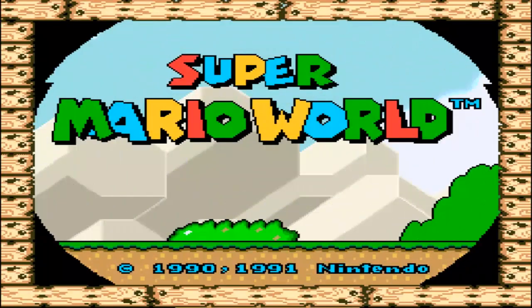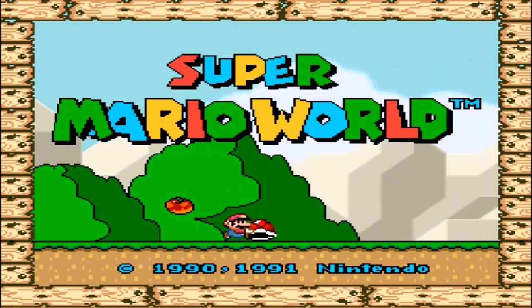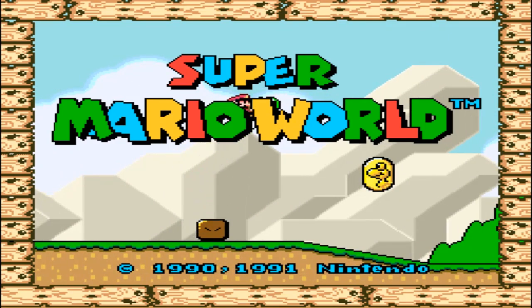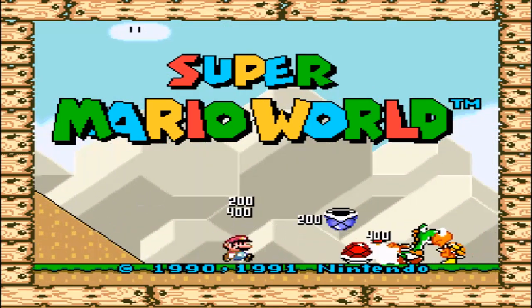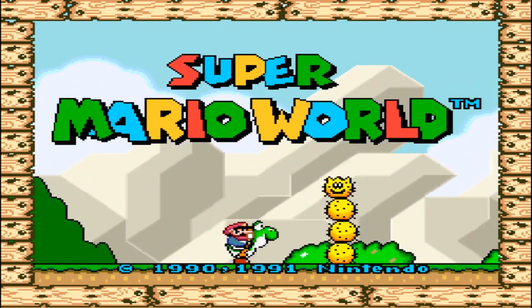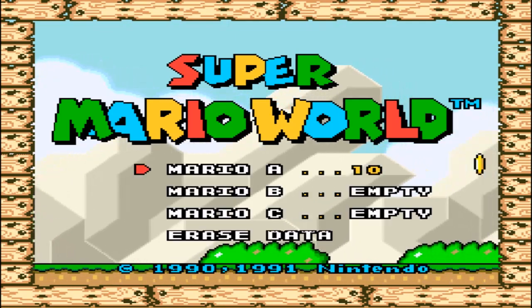Hey everybody, welcome to the Video Game Attic, and today I have a few tips for you for Super Mario World. The first tip is how to get a bunch of one-ups early in the game so you don't have to continue, and the second tip is how to save at any point of the game without worrying about going to the next castle or switch palace.